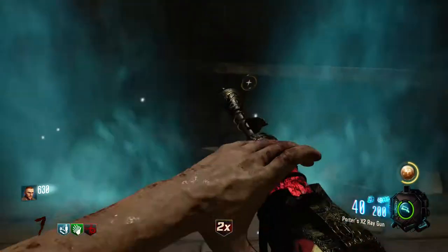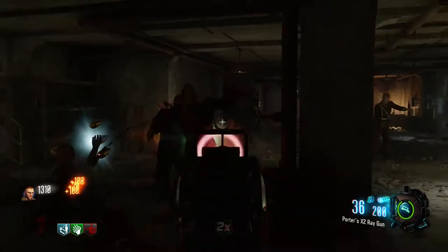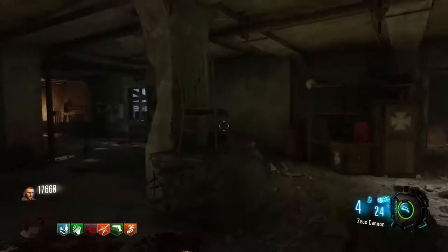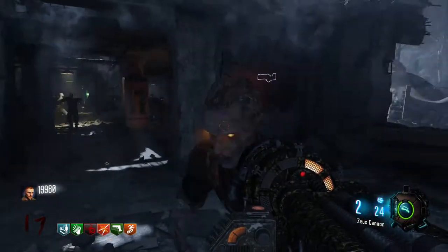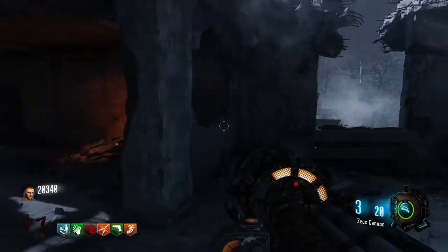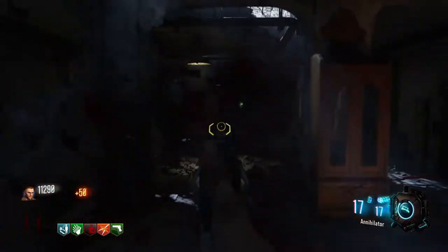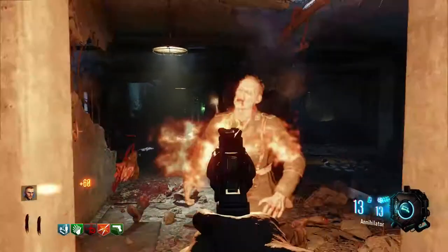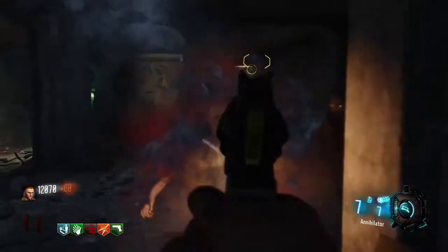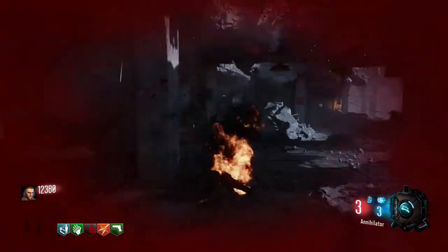Next up on our weapons list is the Ray Gun, which is in the box on Nacht. It works the same as it always does — fire rate's not the greatest but damage output is pretty good. We also have the Thunder Gun, which you can get out of the box as well. It is the best weapon you can get on this map — very powerful, especially for high rounds, it'll take out complete hordes. Last but not least, the Annihilator pistol is available — it's a special weapon that doesn't take a normal weapon slot, recharges over time, and if you line up the zombies it'll take them all out in one shot most of the time.